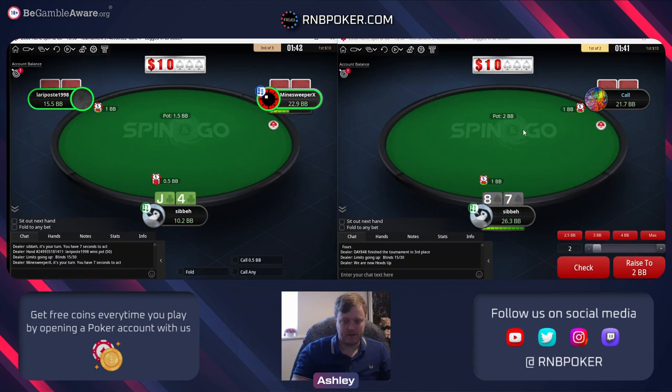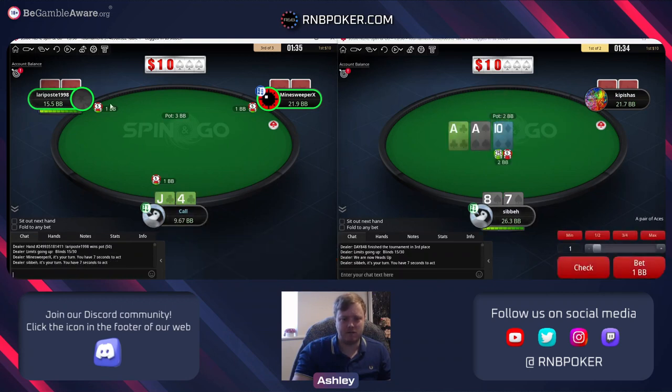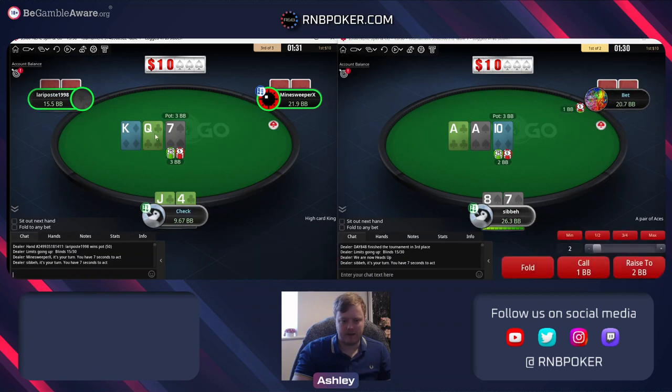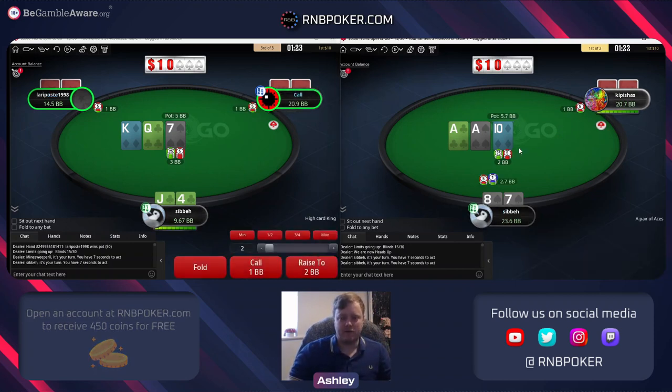Eight seven suited versus a reg - could think about a big iso or iso all in. Versus a random player I'm just going to check it back, I'll limp in with any suited hand. No leading into two players here. I don't mind to actually raise even versus an unknown recreational player - we just get enough folds in general on these very high disconnected boards.